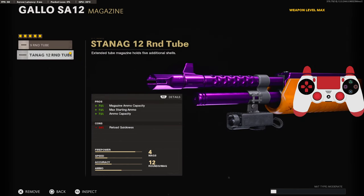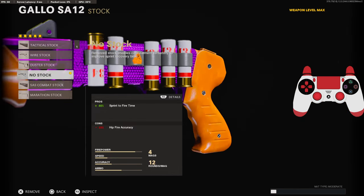On the magazine, we're going to be using the 12-round tube, and on the stock, we're going to be using the no-stock. I think shotguns are very bad when it comes to sprint-to-fire time, so this is probably the best one you can go for.